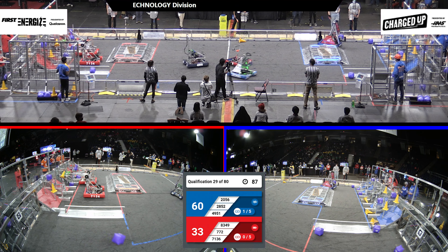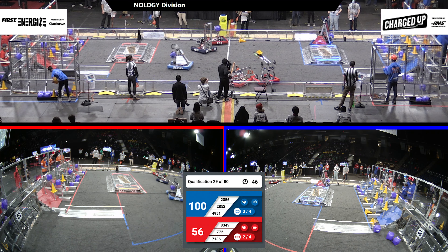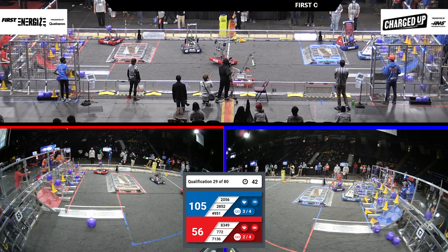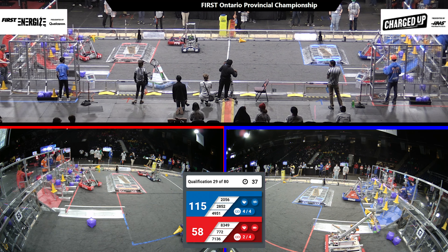2556 racing across the field, hitting a bit of defense from 772, but that doesn't stop them. They jump over their charge station and make it over to their grid to score that cone. Back to their substation to grab some more game pieces. Looks like 2852 is joining them over in the Blue Alliance with another cube to score somewhere over in the Blue Alliance.